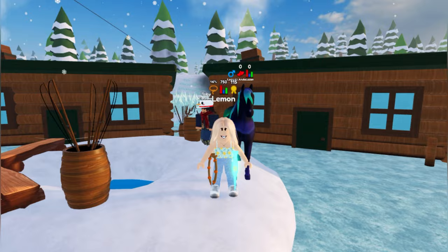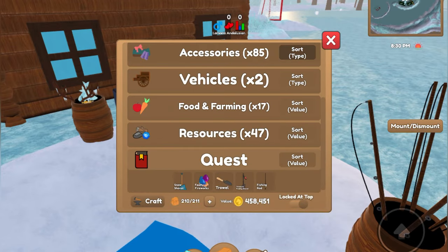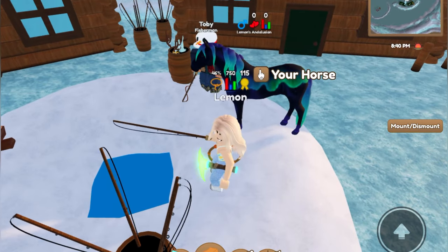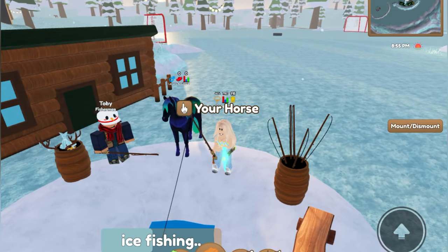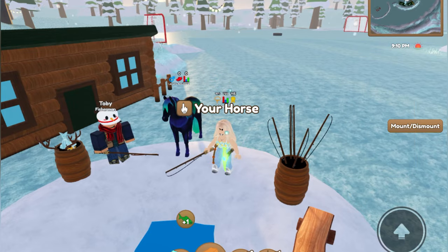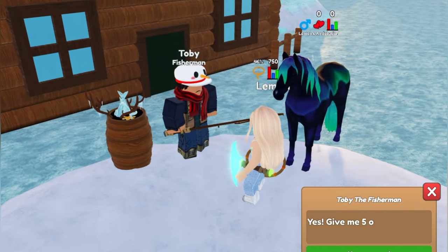We are here with Toby the fisherman at the ice fishing spot. You might have guessed it, but you have to go ice fishing. So you go ahead and equip a fishing rod. If you don't know how to do that, you have to do a bunch of quests from Toby on the mainland. If you want a little more detail, Strawberry made a video on that which I will link above. Then you're going to go ahead and ice fish. Hopefully you will get a frozen fish. We just got a green carp this time, but basically you will get some frozen fish. Once you collect five of them, you go ahead and talk to Toby.